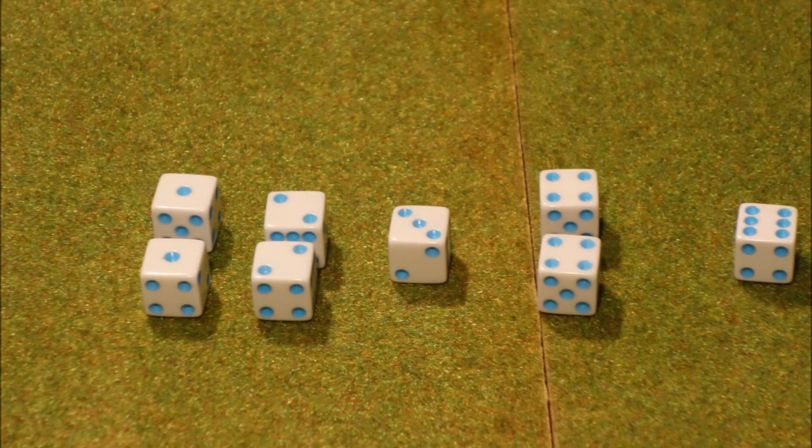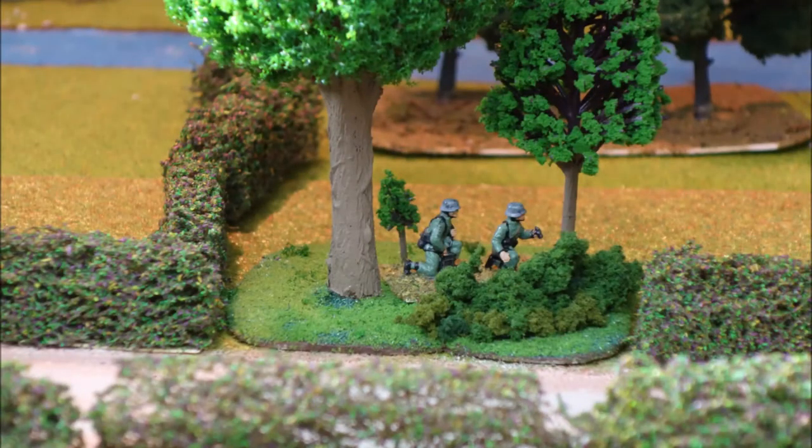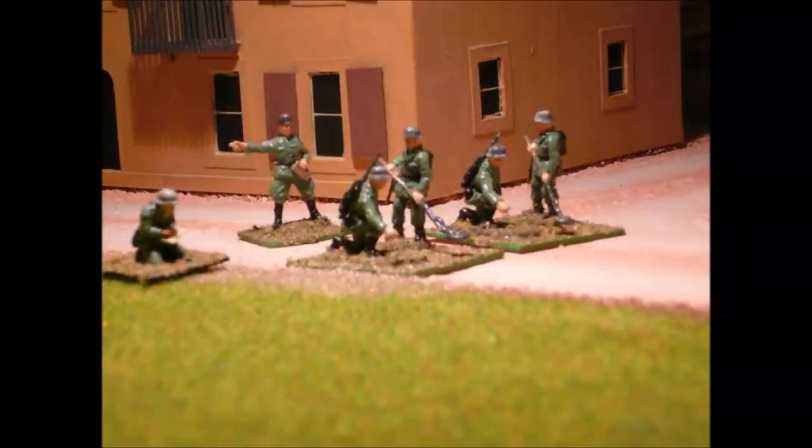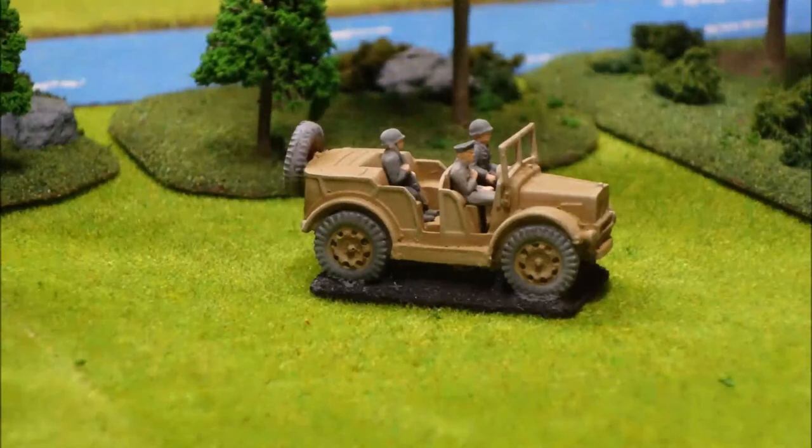When it's my turn each bound, I throw my eight dice and sort them out into the scores I get — ones, twos, threes, fours, fives, and sixes. Each of those numbers gives me the ability to carry out a particular action. With a one I get to fire, with a two I can move, with a three I observe, with a four I can carry out an act — like becoming concealed, getting out of a vehicle, or going into a building. On a five I communicate with other elements on the table.